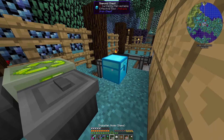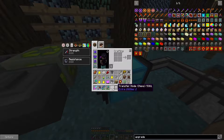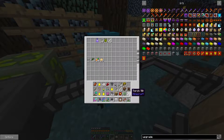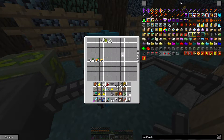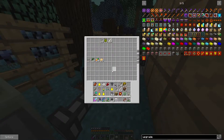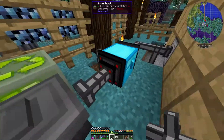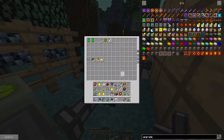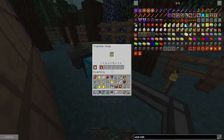We'll put that back on — get a transfer pipe, put that back on, and then these things will go out. The other thing as well — I've told it, if you look at the bottom, to ignore NBT and metadata, and that means any of the bows go out regardless of what they're like.